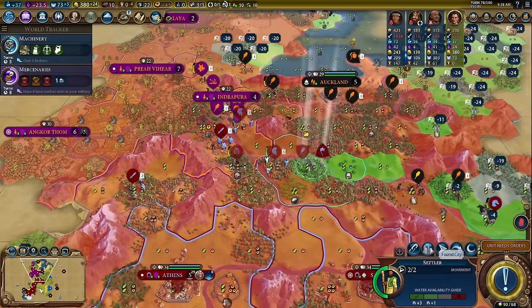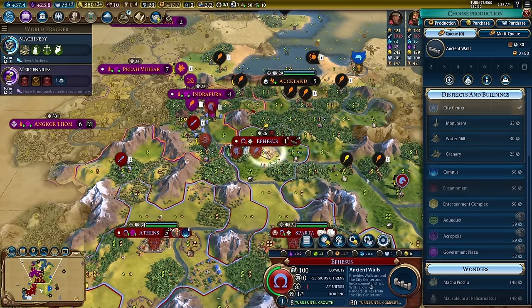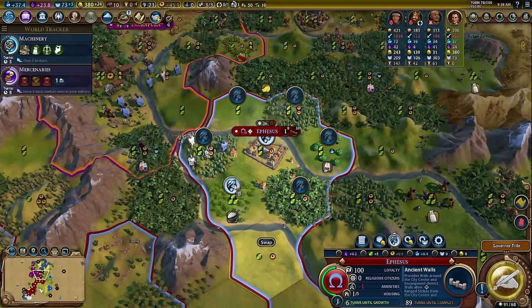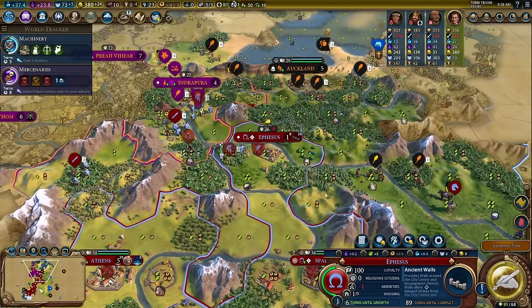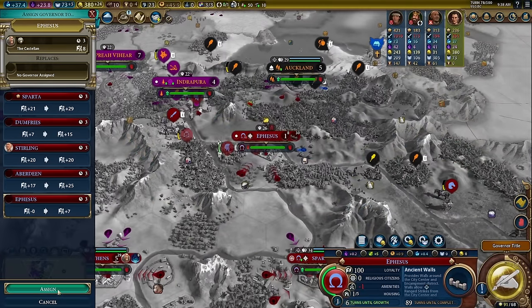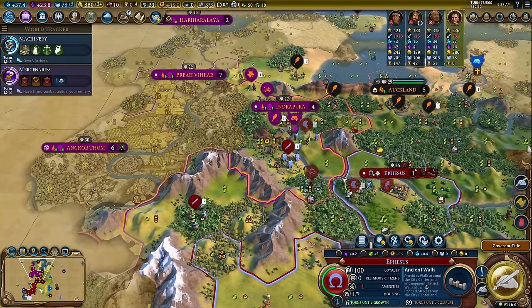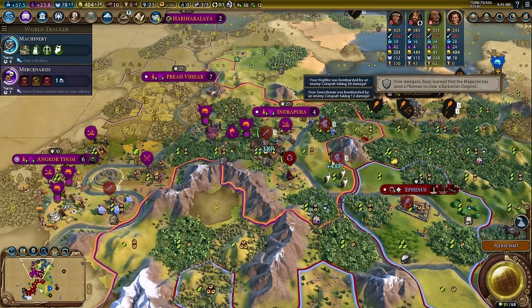Bring all this stuff in and go ahead and found the city. You are definitely going to build walls right away. We're going to go six turns to growth — that's all we're doing, we're going to grow you. Reassign Victor up here because we're going to need the additional loyalty. They're attacking us a little bit.